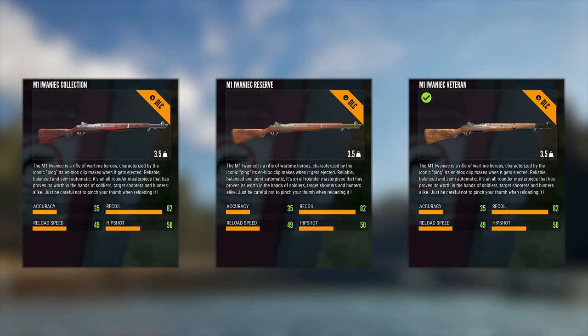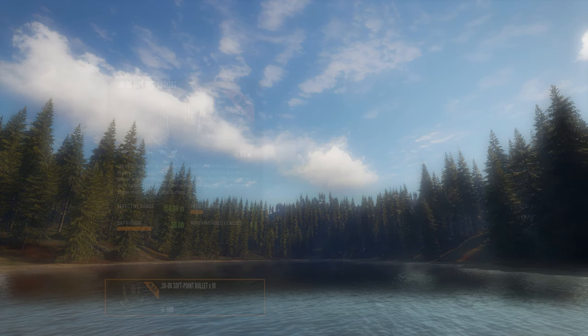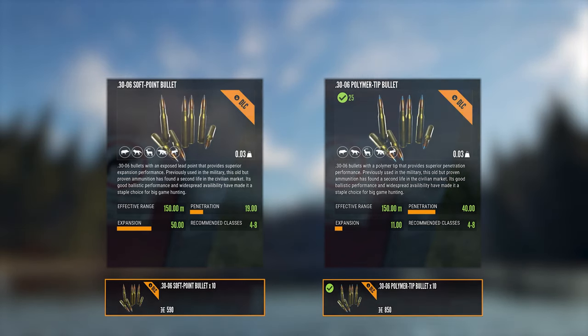This semi-automatic rifle takes up 3.5 units of inventory space. It's fairly accurate, but it has a ton of recoil. It can also be used with all the standard scopes in the game. It uses .30-06 bullets in both the softpoint and polymer tip varieties, both of which are ethical for animal classes 4 through 8 with an effective range of 150 meters. However, I have found that it works pretty well up to 250 meters on class 4 animals such as Whitetail and Blacktail Deer.